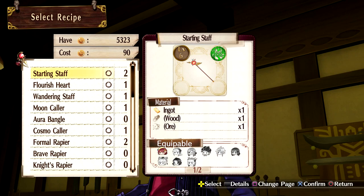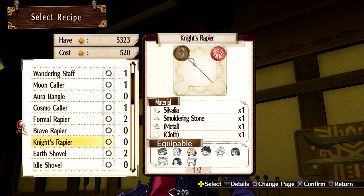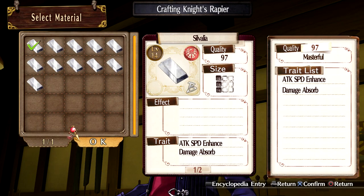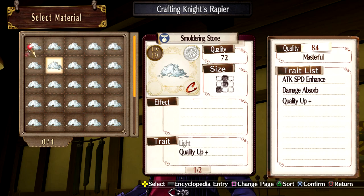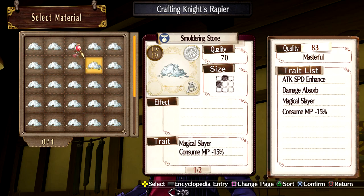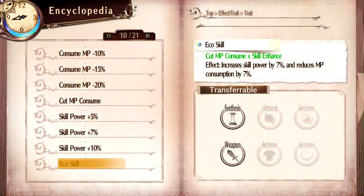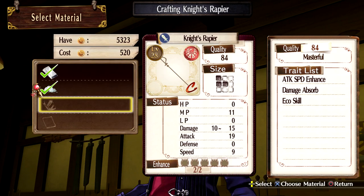Alright, let's craft. What weapon do you want to make? For Monica — Knight's Rapier, we can do that. Let's see the materials to use. Consume MP minus 15 might be good. Oh, eco skill is the really good one, so let's do that. Increase sharpness is good. We already have damage absorb.